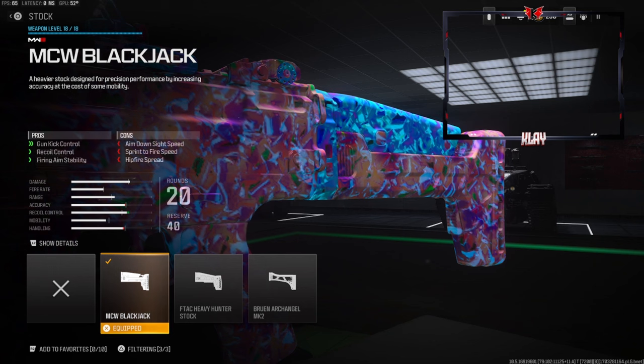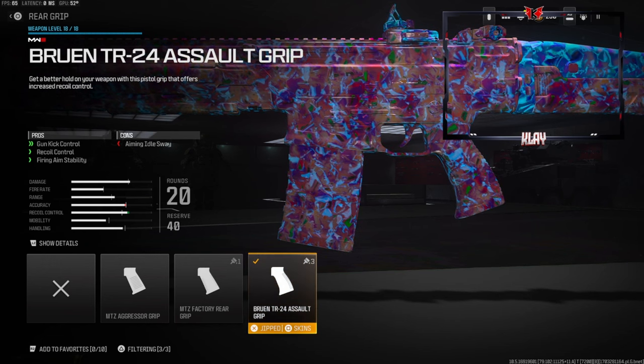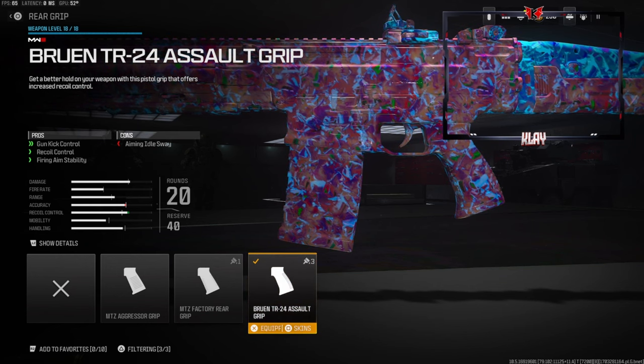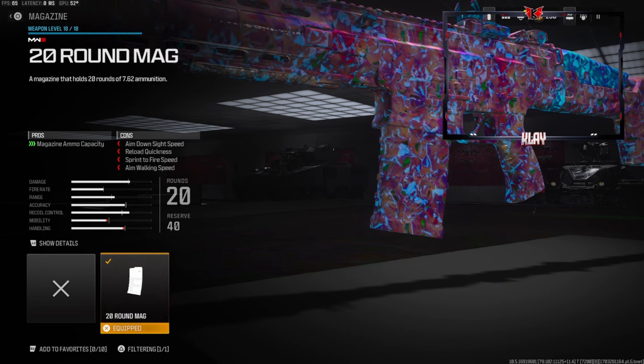The cons on the MCW Blackjack Stock are aim down sight speed, sprint-to-fire speed, and hip fire speed. Over on the rear grip, we're going with the Bruen TR24 Assault Grip, mainly for recoil control. The pros are gun kick control, recoil control, and firing aim stability. The cons are aiming idle sway, and you do lose aim down sight speed, reload quickness, sprint-to-fire speed, and aim walking speed.